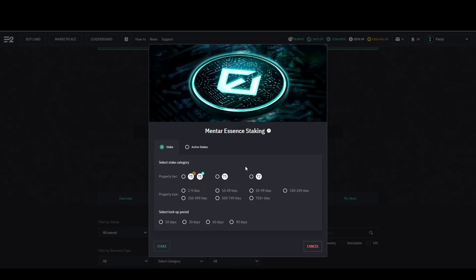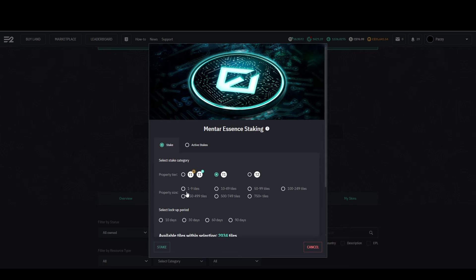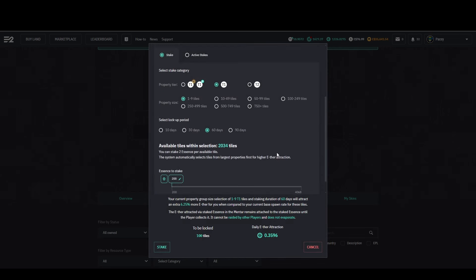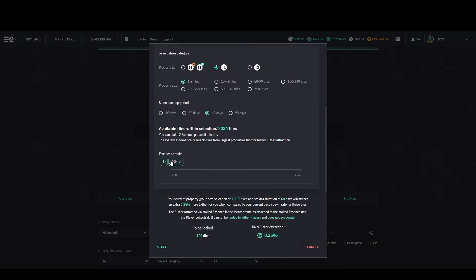To be able to do any staking at all, we do need to make a selection from each category, and then a slider bar to select the amount of essence you want to stake will appear. However, you can also click and type in here to do an exact amount if you wish.